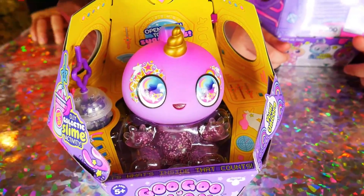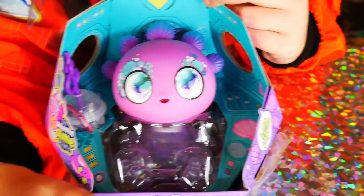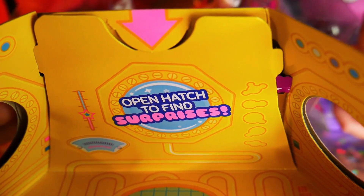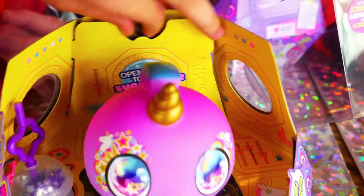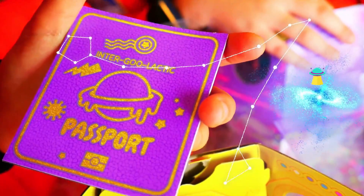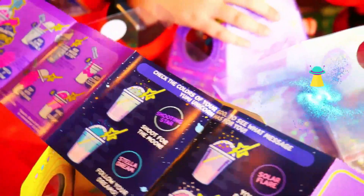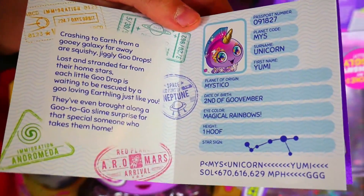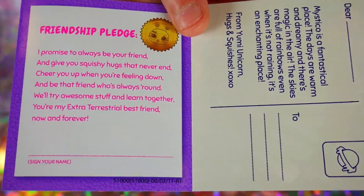Welcome to Earth, buddy! Oh, look at their squishy belly! And wow, look — they have something here to drink! It says open hatch to find surprises! Let's open it — I feel something in here! Whoa, it's an Intergalactic Passport! Let's open it — look at that! That is a lot of good Slurpees! It talks all about our Goo Goo Space Friends! She comes with a special friendship pledge to promise to always be your friend!